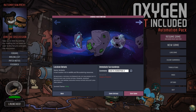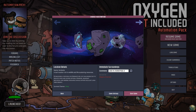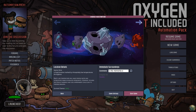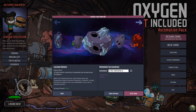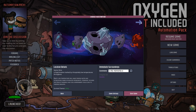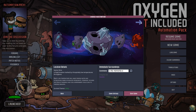Heat is going to be an issue in Rime, but not in the usual way — because we actually need to make more heat and retain it inside the base, which is not something you normally want to do. Normally in most worlds you want to vent the heat and get rid of it, but in Rime you need to retain the heat and manage it well. Water is also more of a challenge because it's all frozen — it's all ice — so we need to manage dealing with the ice and melting it with the heat we're producing to try and liquefy it into water.